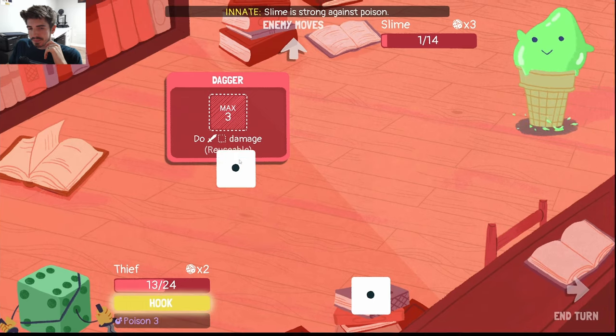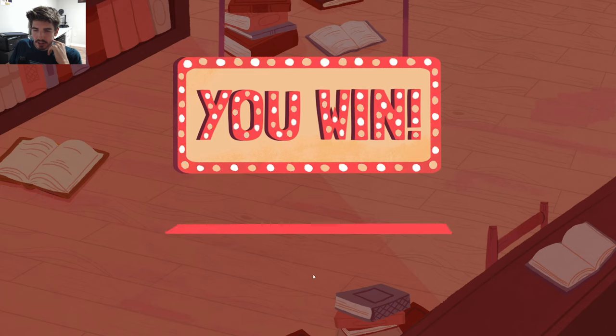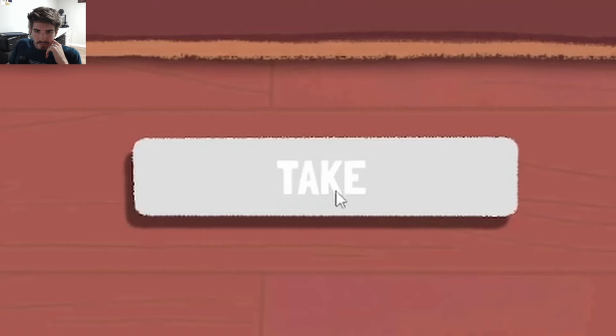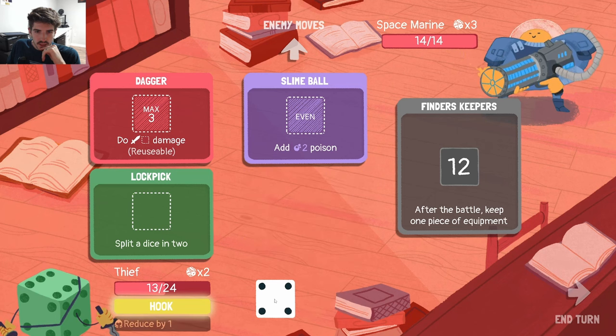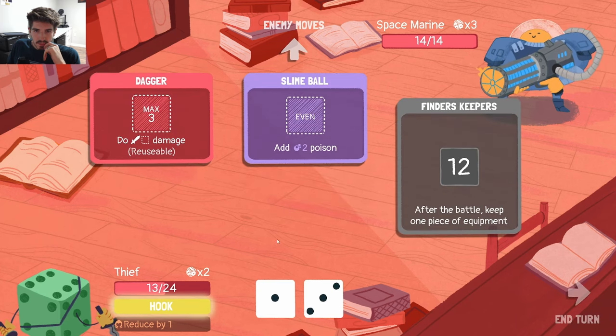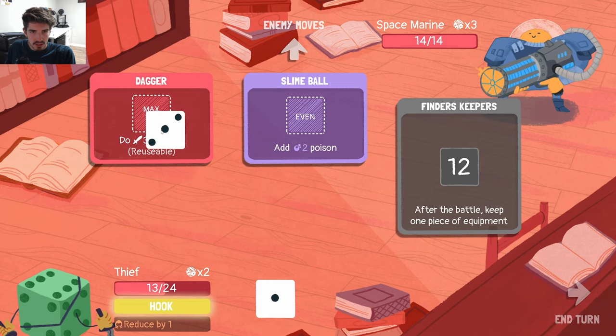The earlier we start grabbing other people's equipment, we can get a feel for how the item works and start compiling different build types. We have Hook here we can use to replay one of our items — I don't think there's any need to do it, not immediately at least. Other armor could be useful; we did get a 3. Maybe plasma cannon would be good in the distant future, I'm not really sure. For now let's just use the dagger here.